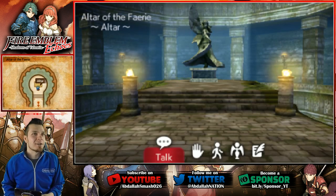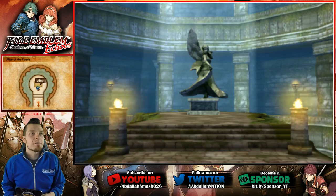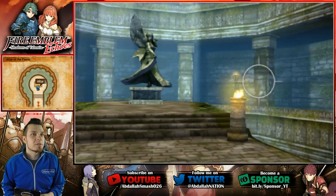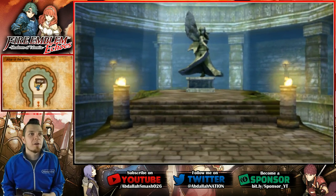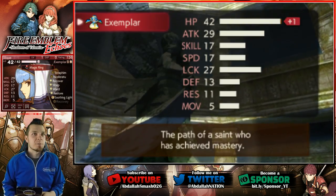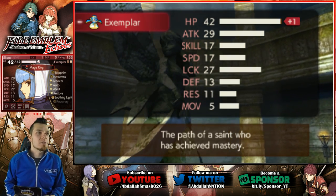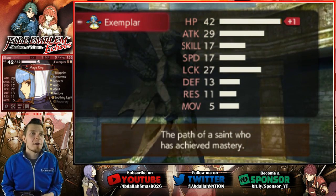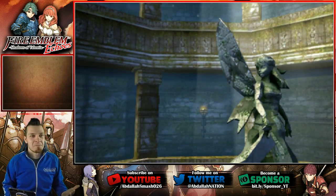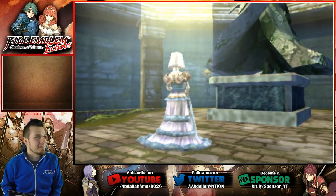We're going to do Silk first because she's the OG cleric of our team. We're going to turn her into the Exemplar — the path of a saint who has achieved mastery. Ladies and gentlemen, our very first overclass in the Let's Play!